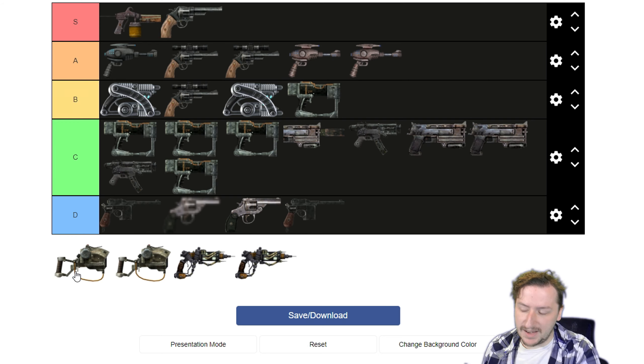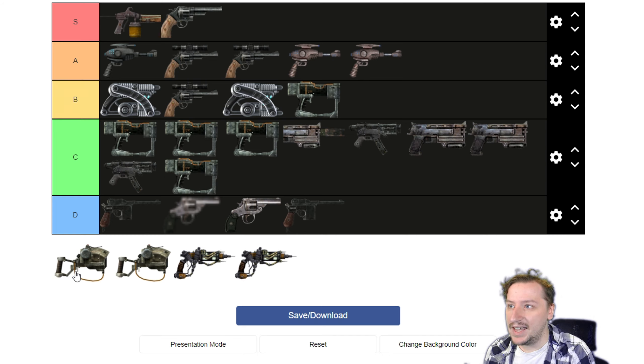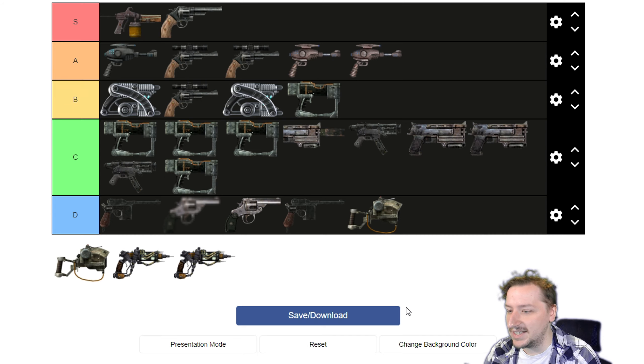Then we've got the Mesmetron, which does essentially no damage — just one damage — and stuns enemies. You have a very limited amount of shots. You get this from the Slavers at Paradise Falls, and you can enslave people with it, which can be fun and funny on certain characters, and you can use it to steal stuff from people. But as an actual gun it's definitely D tier — it doesn't really function as a weapon. It functions way more as a tool, and as a tool it's more of a meme rather than being super useful like the dart gun. D tier.